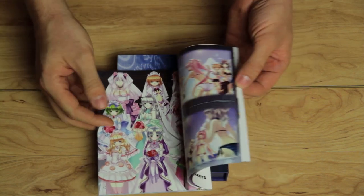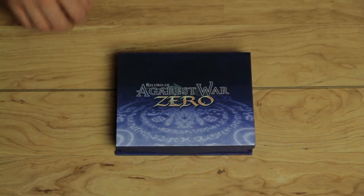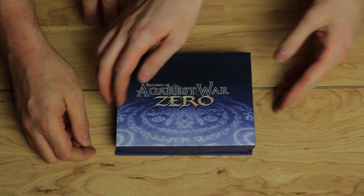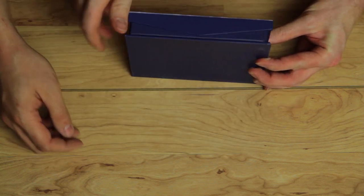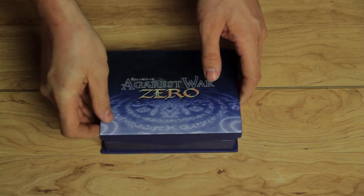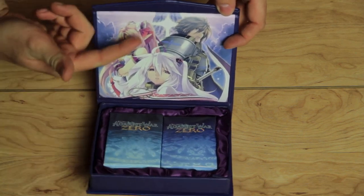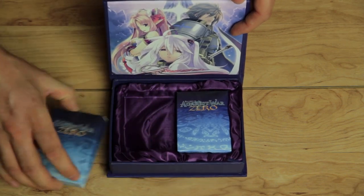Alright, so there we go — a little bit of damage but gorgeous artwork inside. Now hopefully we save the best for last. I don't even know what's in here — I've once again successfully kept away from everything inside the Special Edition to make myself surprised. It's a nice little touch — kind of an overlaying flap, very simple on all sides. Let's see what's inside. Oh, look at this — that's pretty. Let's flip this over so you guys can see. Some more gorgeous artwork, and inside this frilly little material...